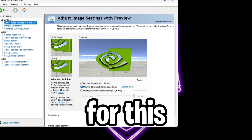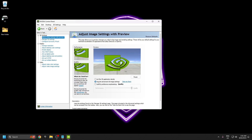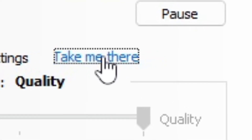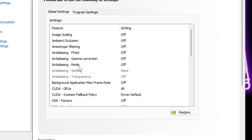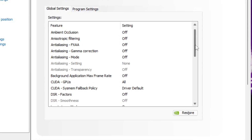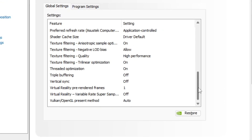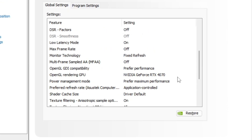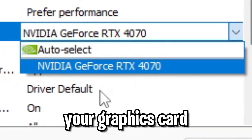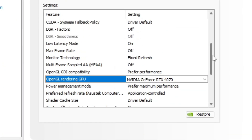Shout out to Jerrion for this next part — you're going to want to go to Adjust Image Settings with Preview and make sure it's on Use Advanced 3D Image Settings. Press Take Me There and copy all of these settings. I'll scroll through slowly so you can pause whenever you need to. Just make sure you have all of these matching mine. Your graphics card section will say whatever your card is — mine says RTX 4070 — so don't worry if it looks slightly different.